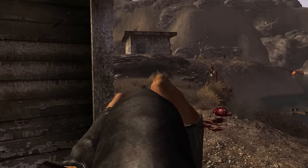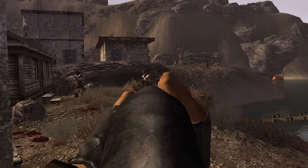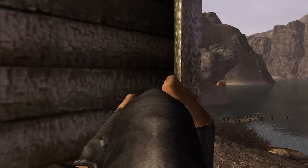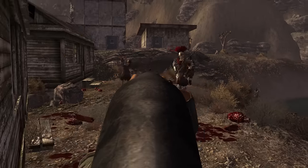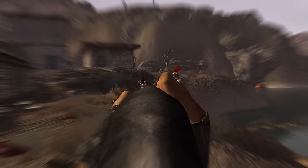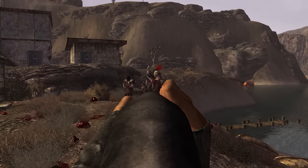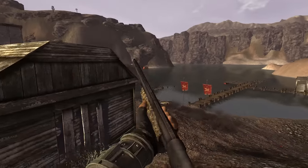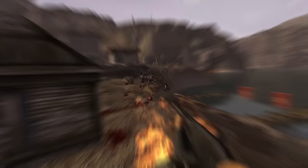12 gauge shells have more ammo types than any other weapon in the game, but the most iconic variant is Coinshot — there's just something special about blasting Legion soldiers using their own money. In a post, Josh Sawyer revealed the inspiration for the ammo type: "It's really just a rip-off of old western legends about putting shells full of dimes in shotguns."